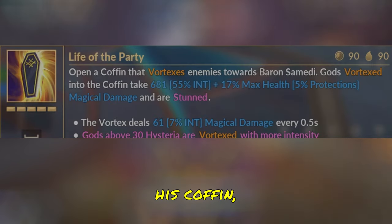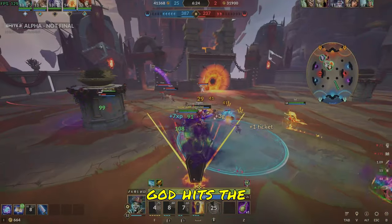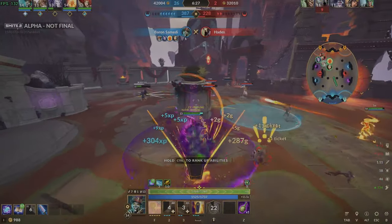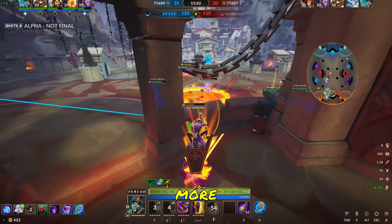Baron's ultimate is Life of the Party. Baron opens up his coffin, creates a Vortex and a Cone in front of him, pulling enemy gods towards him. When an enemy god hits the front of the coffin, they are stunned and also take a large amount of damage. When gods are above 30 Hysteria, the Vortex has more intensity.